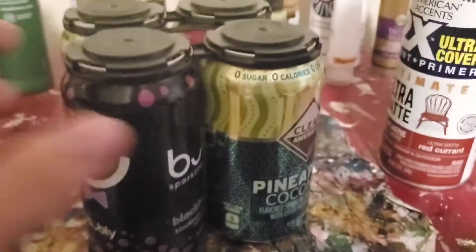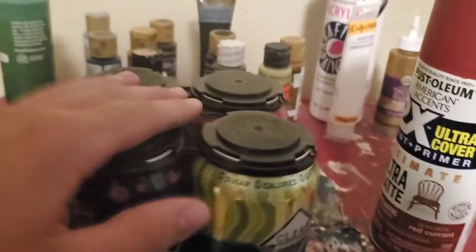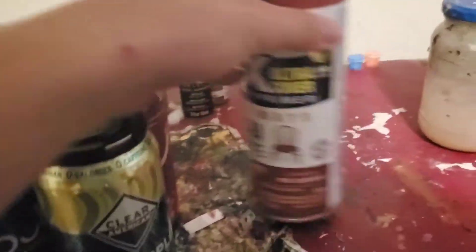I once worked at the zoo, where I found this thing on top of the cans — it was meant to hold beer. But for what we're making today, a fuel can holder, I needed more cans. So I found these cans, and after using them — well, my mom used them — so we're gonna paint rust on them.